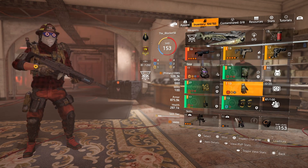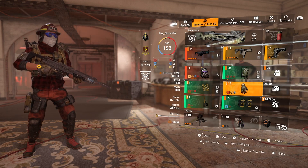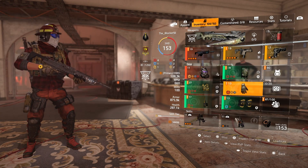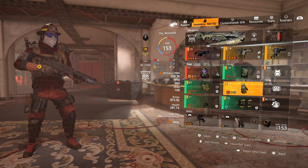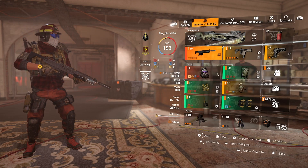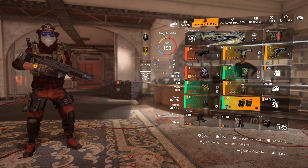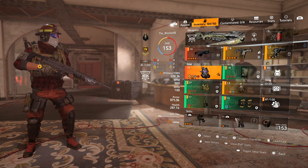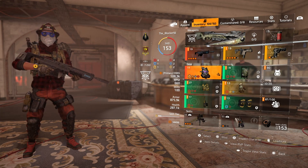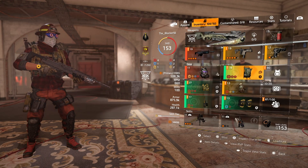As you can see from the footage, I got 1.2 billion damage on Roosevelt Island, and it's mainly because of the status effect damage. If you want to try this build, I suggest it because it's extremely powerful and it's fun — it's a different way to play. You know, everyone's running shields and shotguns, or shields and SMGs, or shields and assault rifles. This is something different.